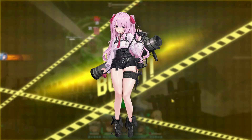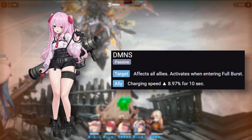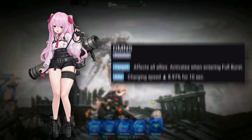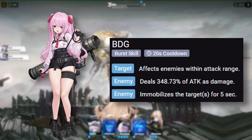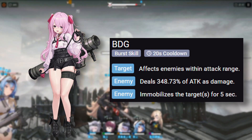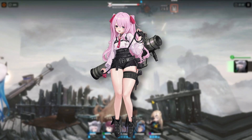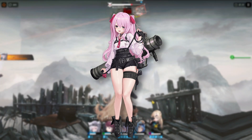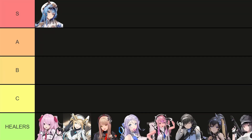Next up we have Uni. Uni is a burst type 2 defender but she really acts more like a support. Her skill 1 increases the charging speed and ammo capacity for your team, which makes her a great pick for sniper and rocket launcher teams. She also gives a significant amount of additional defense to her team and has a burst skill with only a 20 second cooldown that will immobilize enemies for 5 seconds, which is very useful especially in defense stages. Her lifesteal scales very low, and her weapon-specific bonuses hold her back in teams without a sniper or rocket launcher user. So she will have to go on A tier.